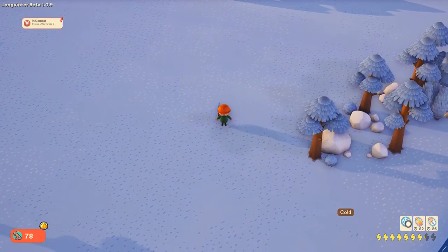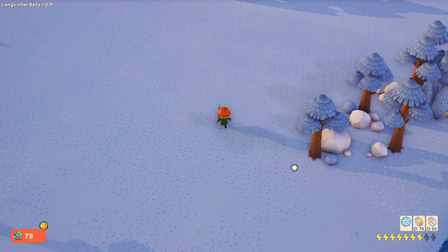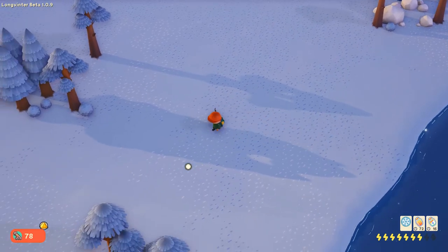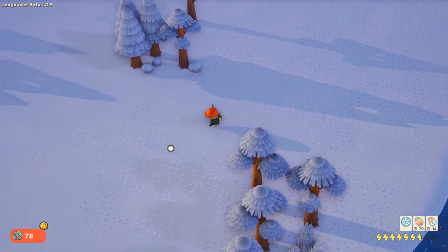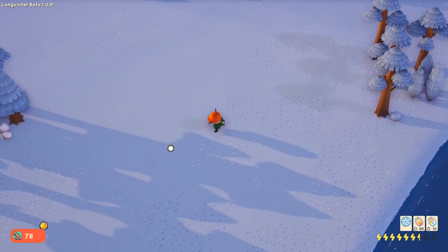When you approach Kiruna from the side or from the top of the screen, they will see you early and run off. So always approach from the south when possible. Once you've cleared the spawn and looted your feathers, walk off the screen a bit and return and they should be respawned. Repeat until you have what you need or run out of food, cold buffs, or ammo.